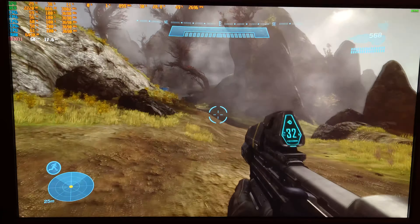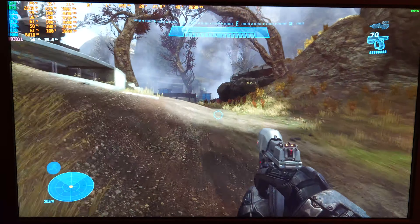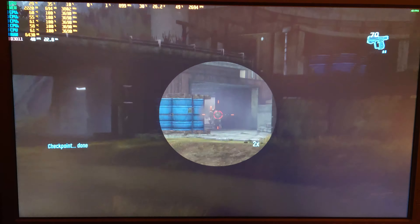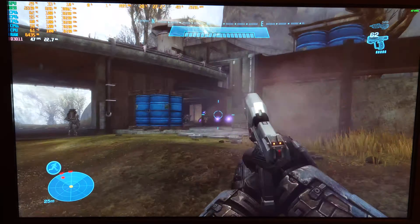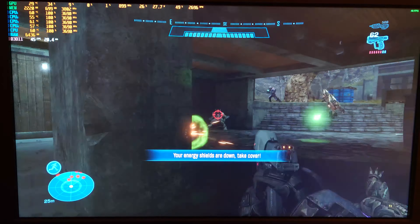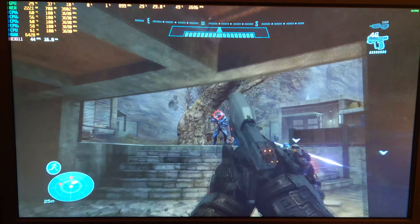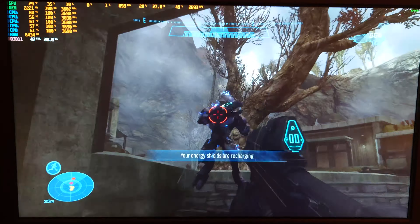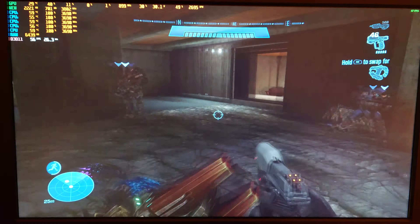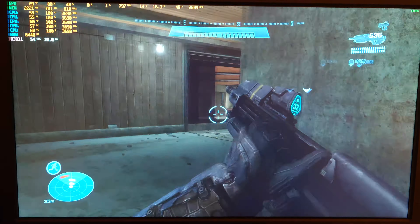Dropping settings brought us back up to 60 FPS. The CPU is still maxed out at 100%, so we're pretty much CPU bound — I'm going to sound like a broken record. This is definitely a playable experience if you want to play any of the MCC games. Since these games were all on the 360, it makes sense that a Core 2 Quad could handle them — the 360 came out in the same era as the Core 2 Quad.